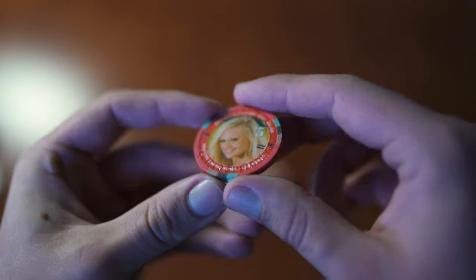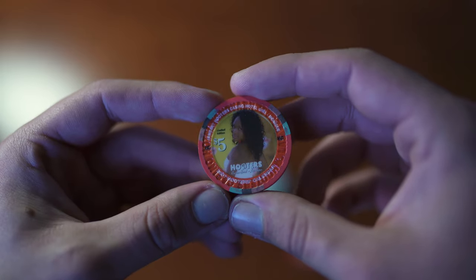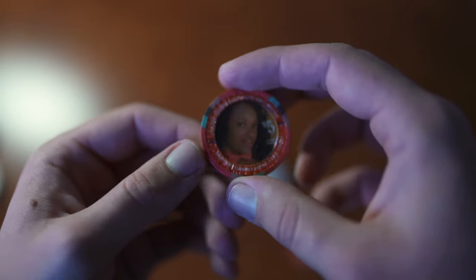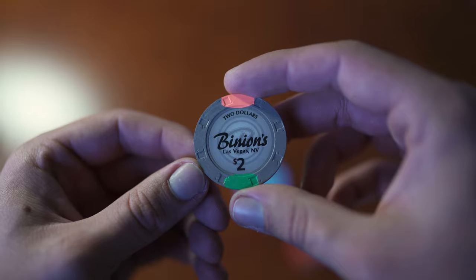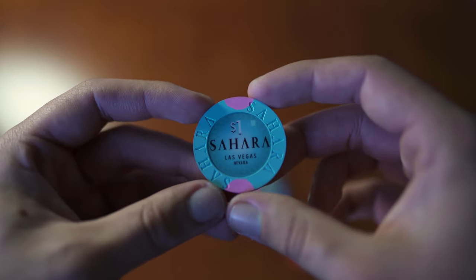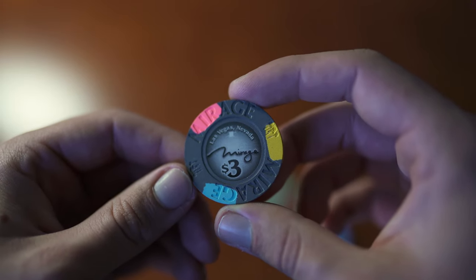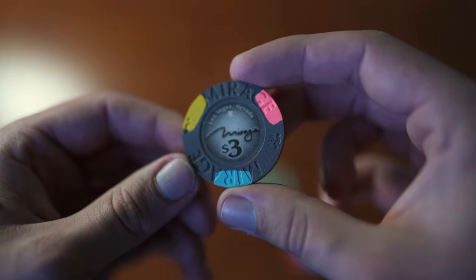For the last five chips: starting off we have two Hooters calendar girl chips — this first one is March and the next one is January. Picked these up because the Hooters just closed and turned into the Owl Casino. Here's a Binion's $2 — wasn't gonna pick this one up but said screw it; you probably don't see them too often. Here's the brand-new current Sahara that just opened — their current $1 chip.